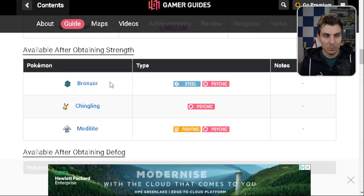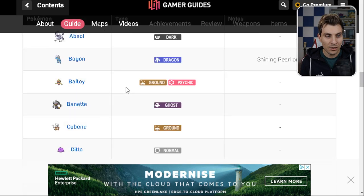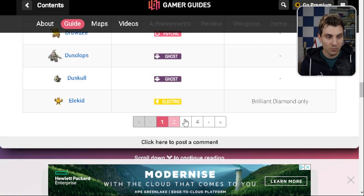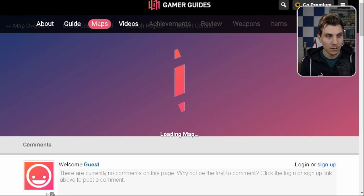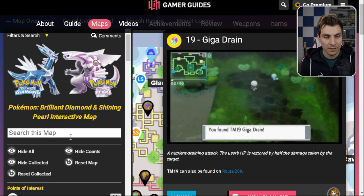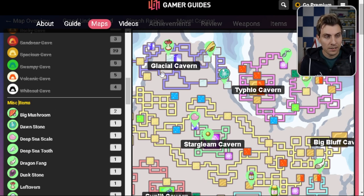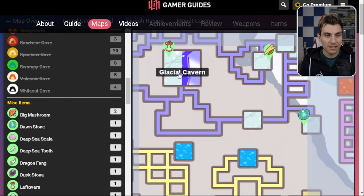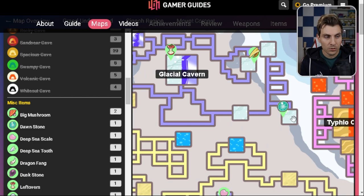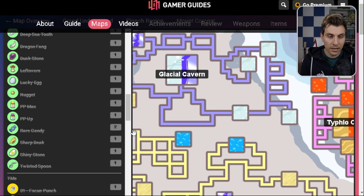It's also got details like available obtaining after Strength, after Defog, and the Icicle Badge — so it's literally such a good resource with full pages of these details. You can click on any of the caverns and you'll have the same thing. You can find out miscellaneous items, where they're located and where they've been found. For example, in the Glacial Cavern you can get Leftovers, a Dawn Stone, and there are also rare candies in the underground — you can locate them and then go find them.